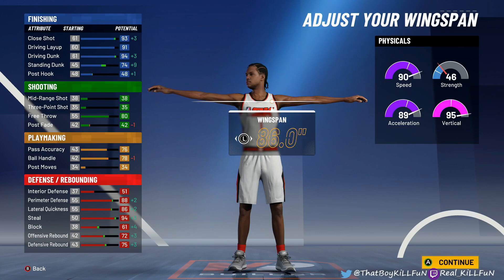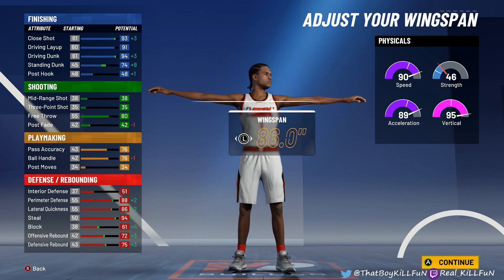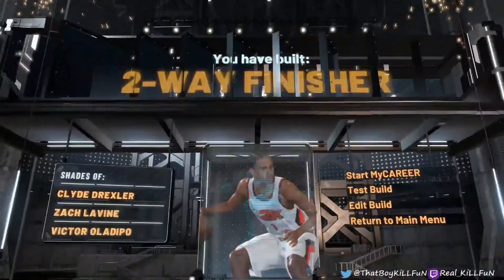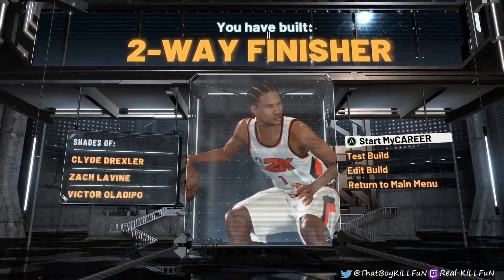It's all opinion based, but you can get more playmaking badges if you don't want to put it on the free throw, or more finishing. I just had to go red and blue. I just couldn't pass up on this build because of the simple fact it can do legit everything. So we got a two-way slasher as the shooting guard.